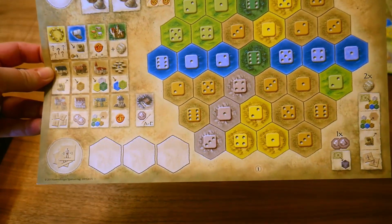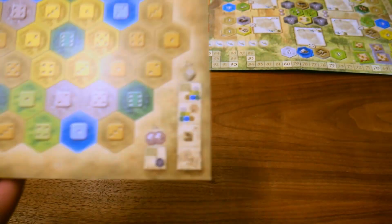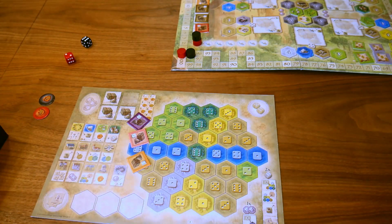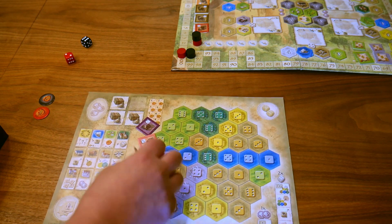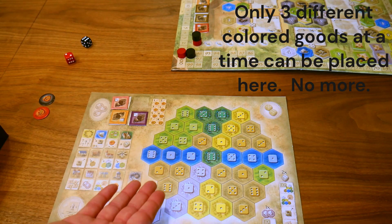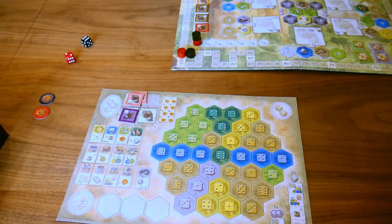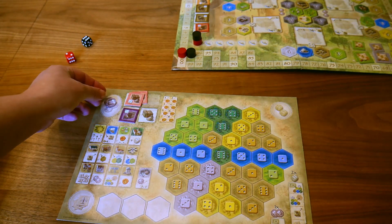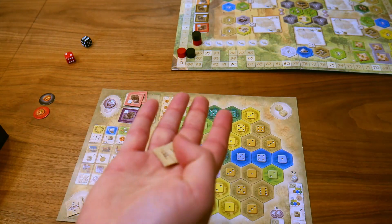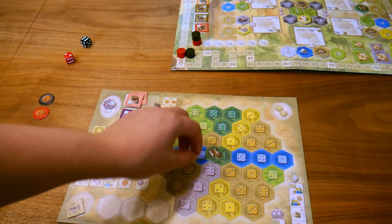Hand each player their player board. When starting out, make sure you are using the board that has a one on the bottom. There are other variants on the back of the boards that you can use as you get more comfortable. Each player receives three shuffled goods turned face up, placed in the boxes with the good symbol on the top left. You can only have three different colored goods at any time, and you can stack goods of the same color. Each player gets one silver, and the first player will get one worker. Second player gets two, third gets three, and so on. Finally, each player is given one castle — the dark green piece — placed in the center. That's the setup.